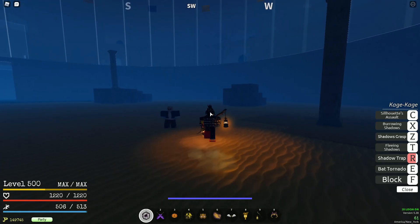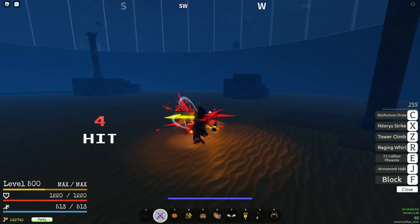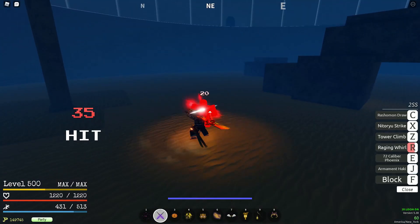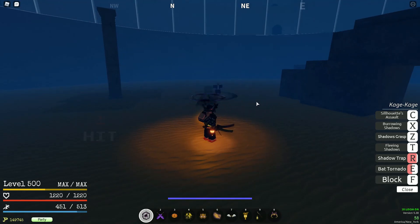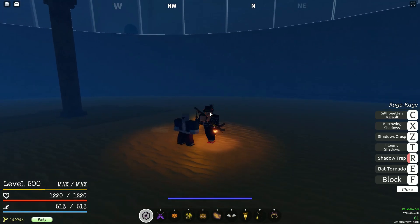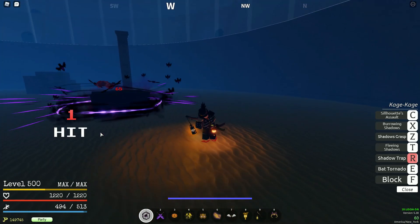You can up-tilt and do it, but that's kind of pointless — you might as well get the extra set of M1s. Shadow Trap is a guard break as well. It hits twice: you get the initial hit of putting them in a box, then a slam.